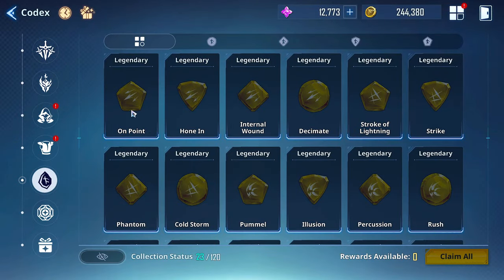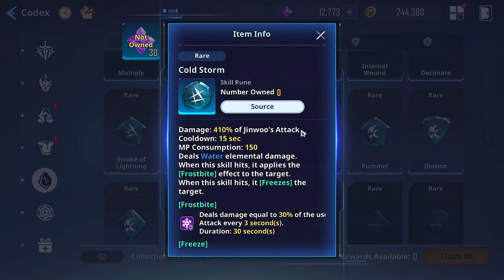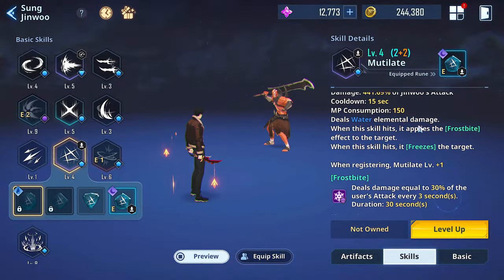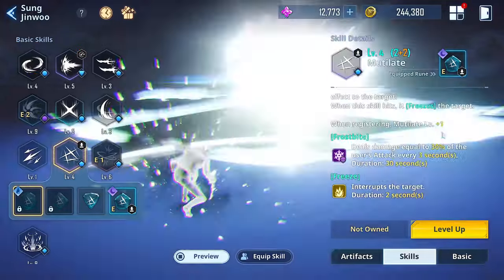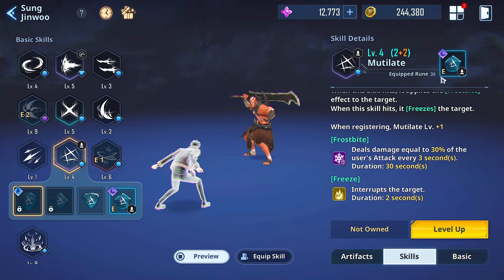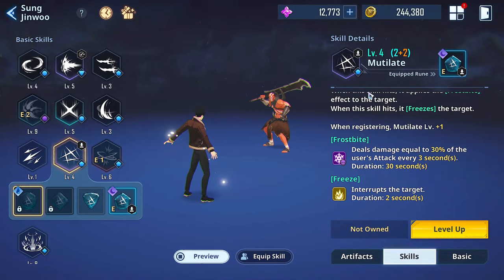The first one I want to highlight is Cold Storm, an enhancement on the skill Mutilate — the regular one, not the ultimate. It does 586% damage with frostbite and freeze. You absolutely love it. At lower rarity, it works pretty well because it's not losing the effects — just less damage is really the only thing changing. The benefits to this one are the freezing and frostbite. The freezing, most importantly, interrupting them for two seconds has a ton of value, similar to why Thetis Grimoire or Nam Chae Young as a support are really good. Dealing damage equal to 30% of the attack every three seconds is very nice chip damage.